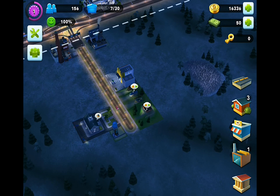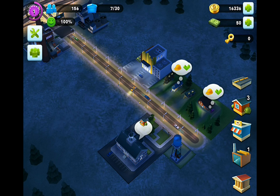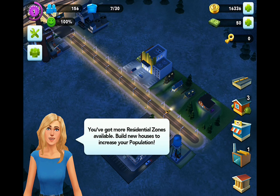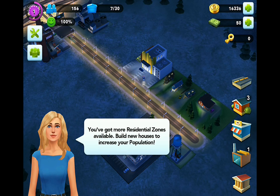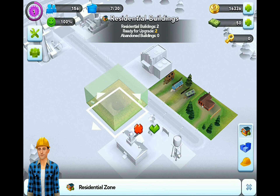Stack those two. We got the town hall last time. We've got more residential zones available - build new houses to increase your population. So we've got this in the bottom right here - the three residential zones. Let's tap that and make some more.